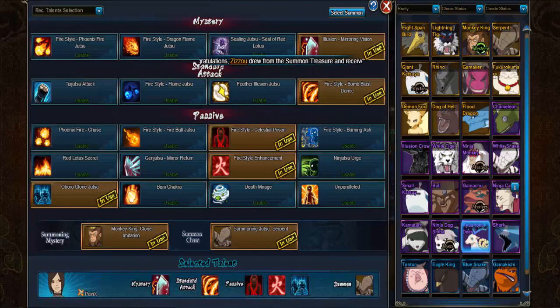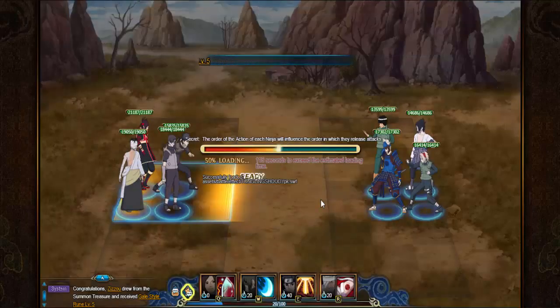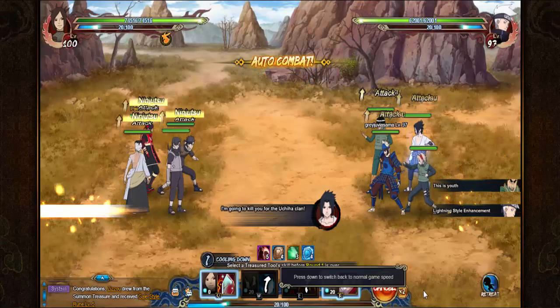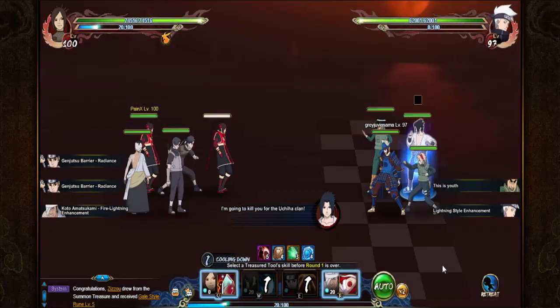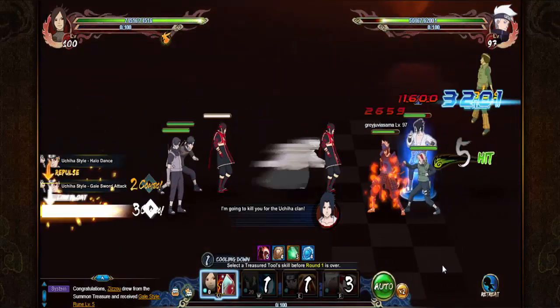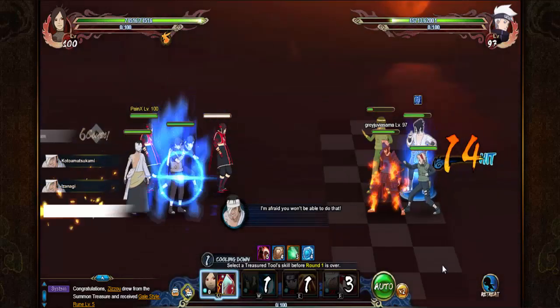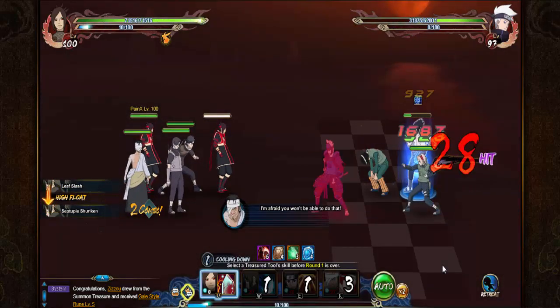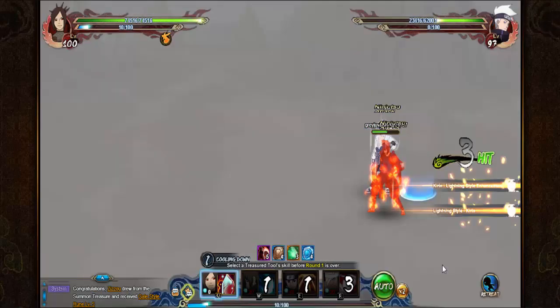The ones after that are more needed. The Paku dog is a good beginning one because it's cheap to upgrade, but also it can be very good with certain teams that utilize tags.